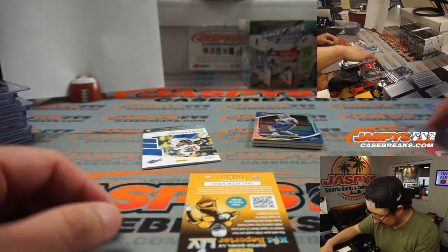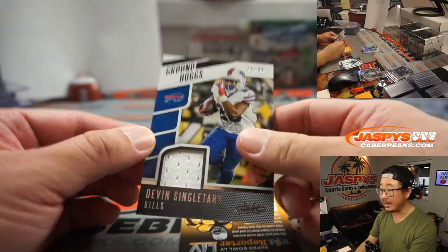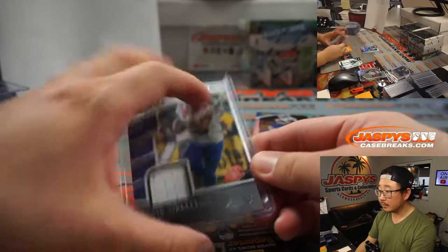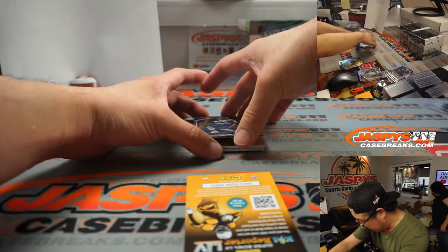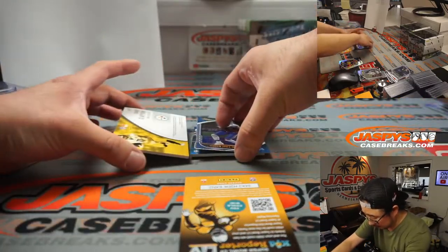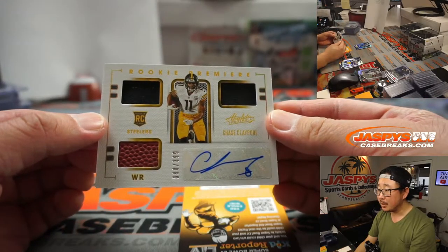Behind Josh Allen is a Devin Singletary Groundhogs Rally, 25 out of 99, AFC East, Gale — Buffalo! Behind Marvin Jones Jr. is Jared Goff again. And a couple more hits — we've got Chase Claypool triple relic and autograph to 399.